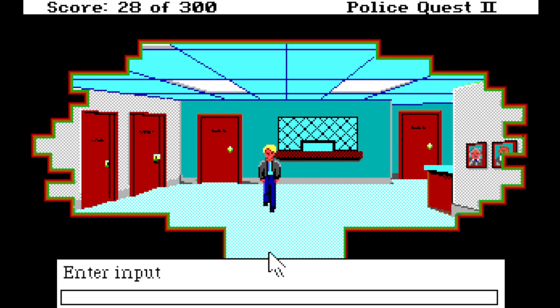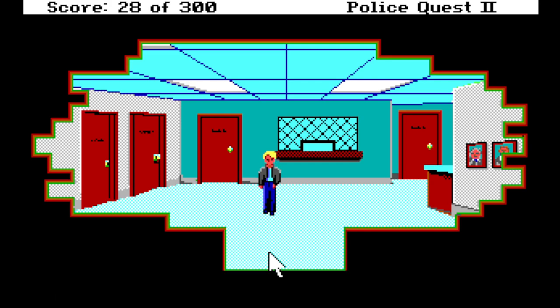Hi everybody, welcome back to Police Quest 2: The Vengeance. We got in trouble last time with the captain, but apparently it's not a game over. However, we are missing something that's stopping us from being able to go in the car. I didn't take notice of it earlier, but I've since looked at the game manual and I believe we're missing our field kit.